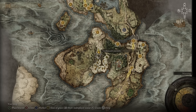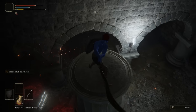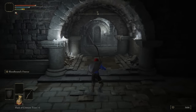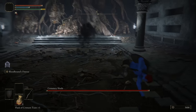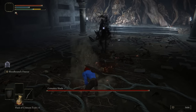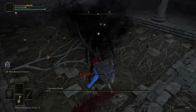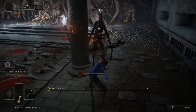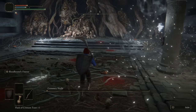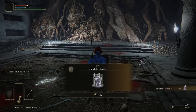The Tombsward Catacombs are in Limgrave — another catacomb with a maze gimmick, this time revolving around a pillar you ride up. Similar to the previous one but with a half-decent boss, at least something new. Your reward is Lhutel the Headless, which a lot of people would put in their top three ashes in Elden Ring. It's a very nice reward for a very quick and easy dungeon. 7 out of 10.